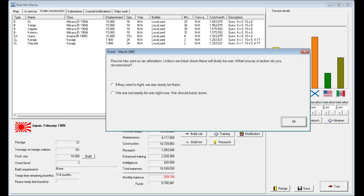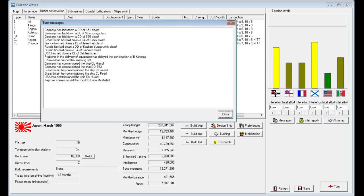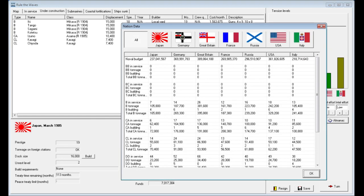Russia has sent an ultimatum — unless we back down there will likely be war. I'd say we're not ready for war right now; it'll hurt our prestige but will drop tensions a little bit. Russia is just too strong, they've got too many ships in the Far East, and our training for night fighting and gunnery isn't complete yet. We do get a budget increase though — you can see the naval budget is up to 237 million. We're not that far behind Russia or France, and we've got a bigger budget than Italy, although we are substantially behind Germany and Great Britain.